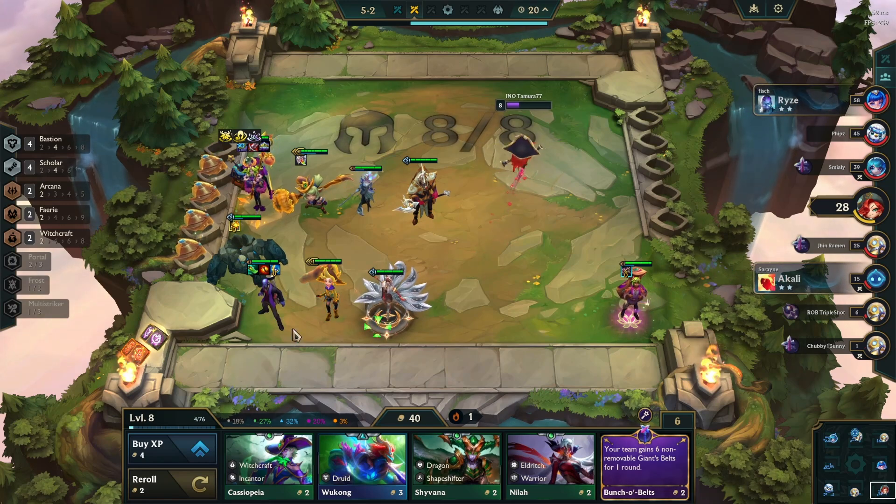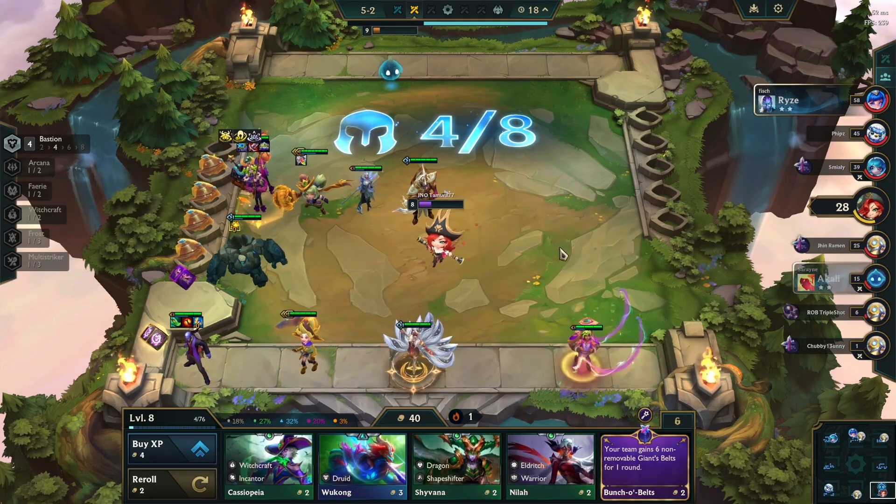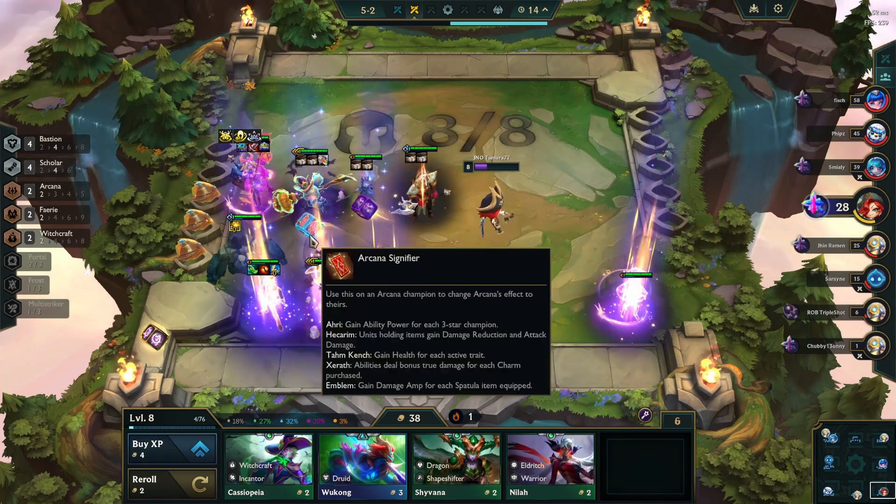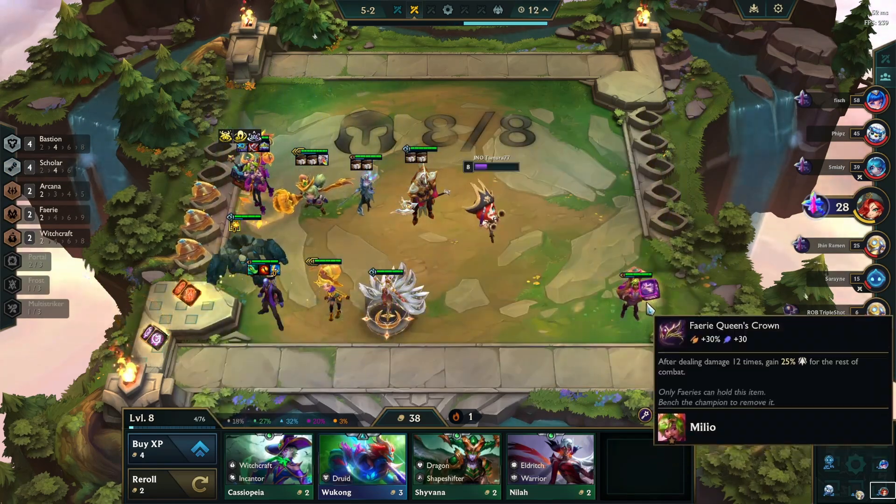Bunch of belts is really good for your frontline, however sometimes the belts will go onto your backline units. You want to make sure that you're temporarily benching them before you buy this charm, and it'll secure all of the belts onto your frontline.